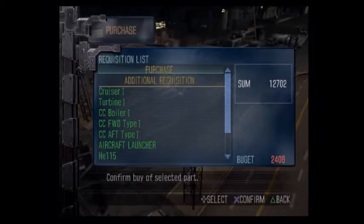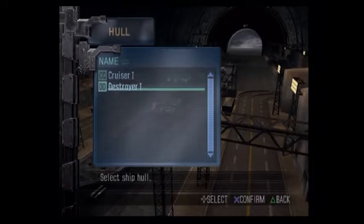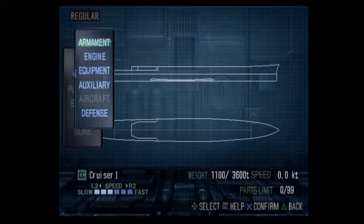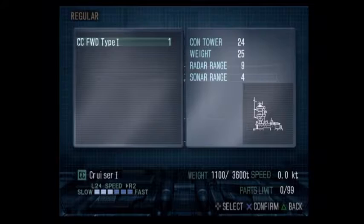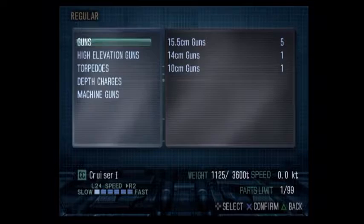We're going to buy all of that for twelve thousand dollars. Now we go Regular New Design — Cruiser 1, baby! Here we go, this is my favorite part of the game. I'm going to spend a lot of time in the dock just designing ships. I like to start by putting my bridge down so I have an idea of where my guns are going to end up.